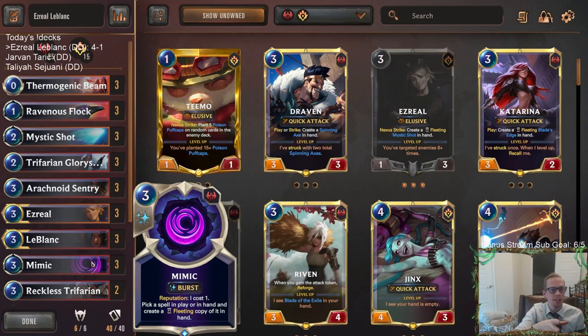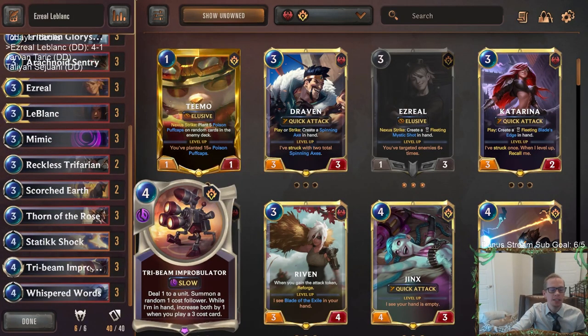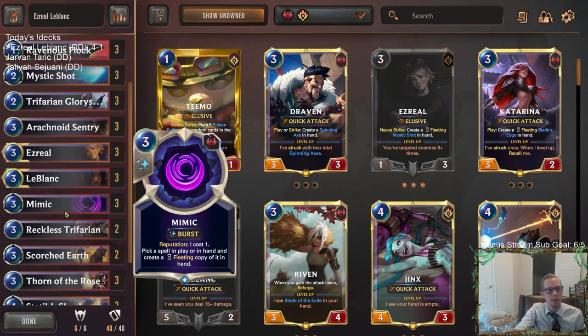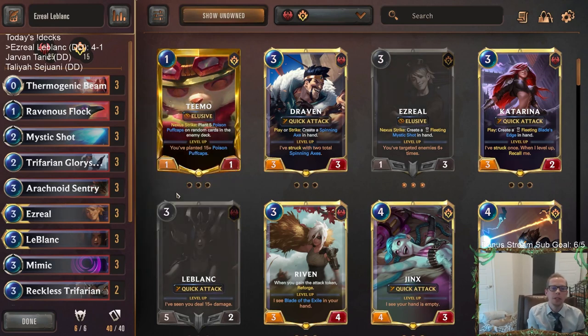Our last three games all finished with Mimic: Mimic copied Pack Your Bags which was insane, Mimic combo with Ezreal, and Mimic hit with Tri-Beam Improbulator getting Sub-Percival with our second cast. Besides those big moments, we were having Mimic copy Static Shock for extra card draw, Mimic copy Whispered Words — our Mimic was copying some really good spells.